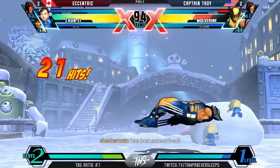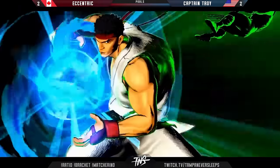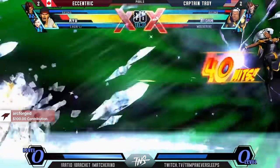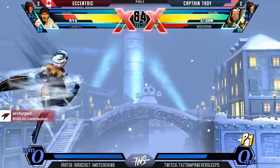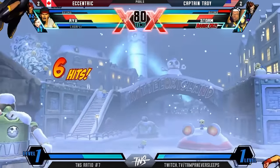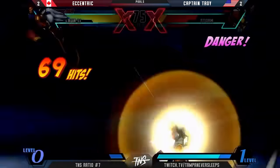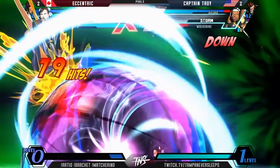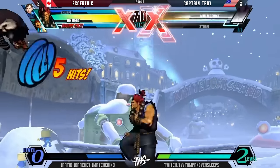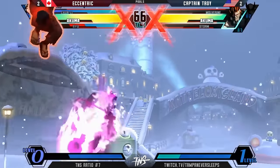Shout-out to the homie Shattercoin coming through with the sub — 27 months with us. Spend one more — should get the kill here on Wolverine. That's the most threatening character on this team almost for Accenture. He's charging the fireball, but unfortunately going to get closed out because of it. Wolverine coming in low health right here — just so clean. That's on the other side. Forced the X-Factor there — Captain Troy on his last character, last chance to win it.